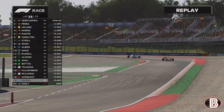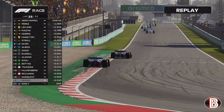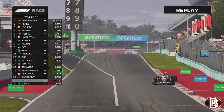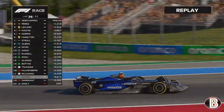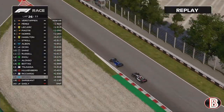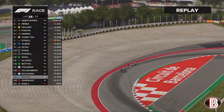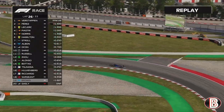We drop back a little through those corners due to dirty air but still have DRS. Into turn one we use the battery, get the DRS open, get closer and go for it down the inside — we show him the door and he has to back out. Then we make a mistake and Sargent gets DRS. Going into turn 10 we drop it completely — we've gone off the track, over the grass, and Sargent goes through. We're down into last place.